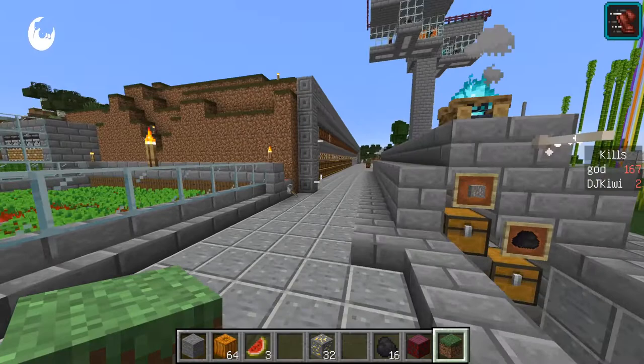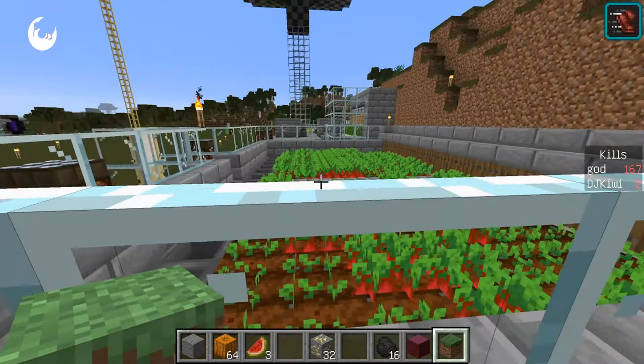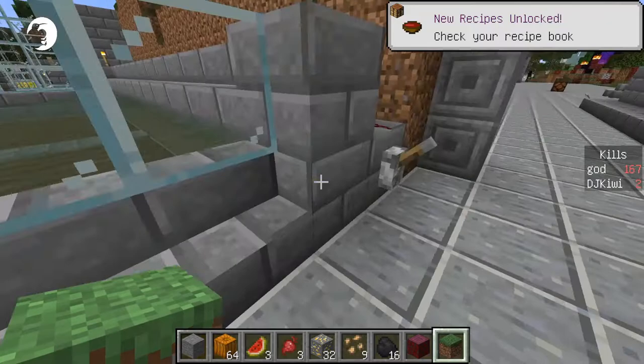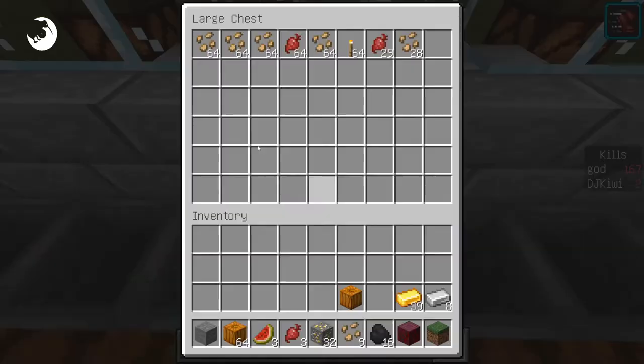That ticky noise is still the sorter — it's still sorting all that pumpkin. The next thing I want to show you is this: you watch what happens once all the crops are fully grown. You flick this lever up and watch what happens — flick it up, and then you flick it back down again. What that's done is it's automatically harvested all the crops.